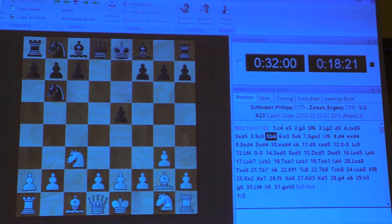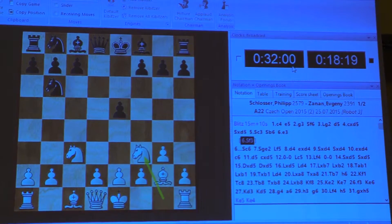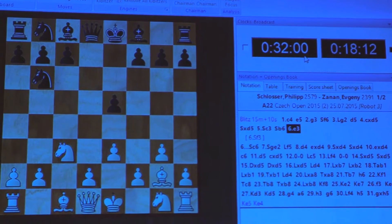The normal move is knight f3. But Filić is a very interesting player who is always using some sidelines — but maybe it's also theory. It's not too useful to play e3.